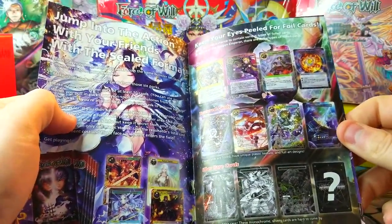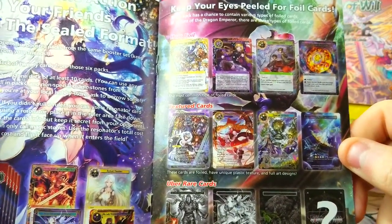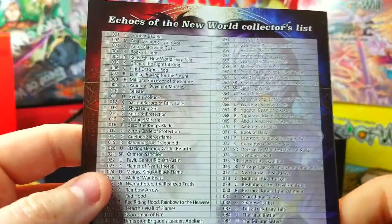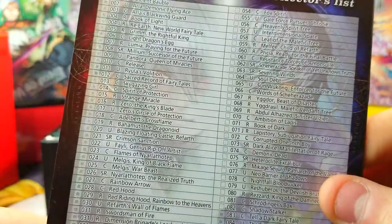It shows you how to play the game a little bit — keep your eyes peeled for foil cards. The uber rares, which I have yet to get — we gotta get an uber rare. Echoes of the New World collector's list — this is all the cards. Why don't they include this more often? That's pretty sweet — a whole collector's list checklist thing!